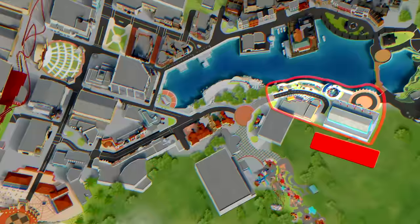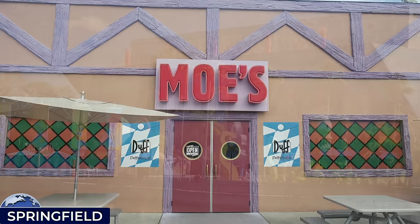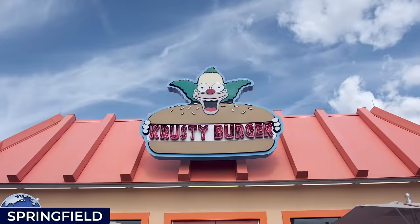Next we'll head east for the Springfield: Home of the Simpsons land — themed to the fictional town from the long-running Simpsons TV show — containing recreations of Moe's Tavern, the Kwik-E-Mart, Fast Food Boulevard, and other famous landmarks.